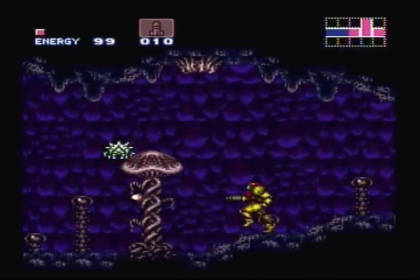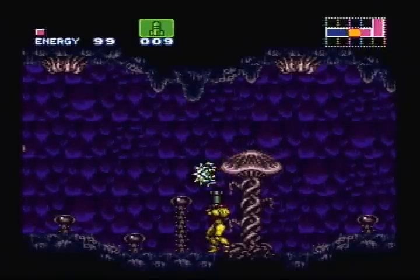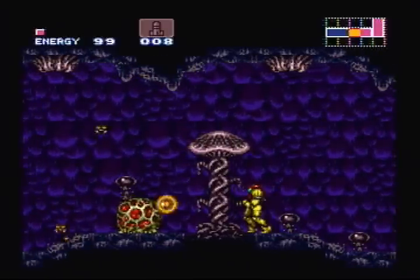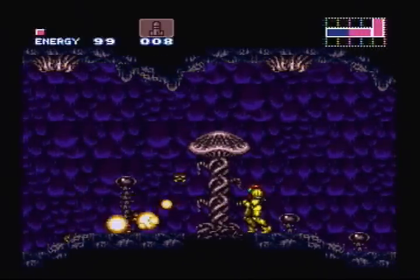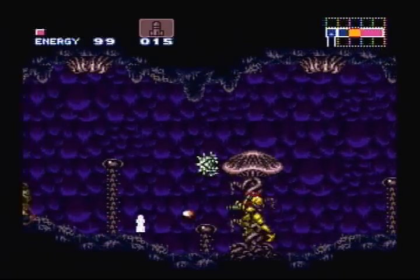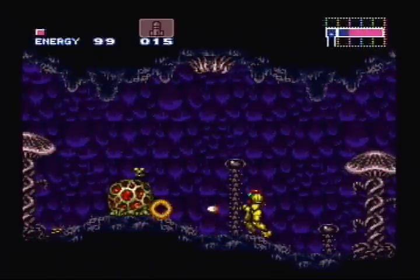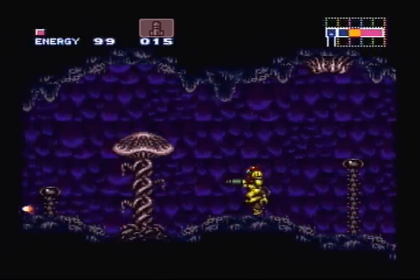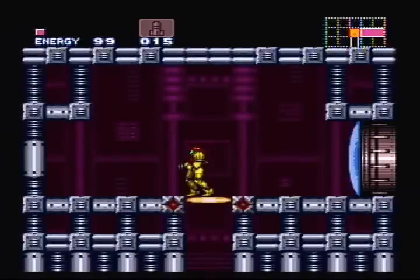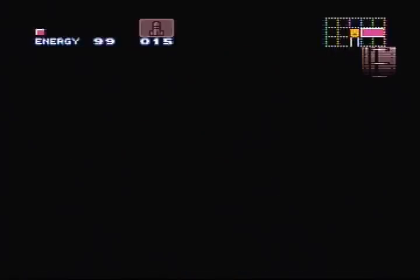We have another one of these rooms. You can't destroy these guys with missiles either, so forget I said that. These little things are larva nests. If you shoot them enough times, you'll actually be able to get a lot of missile pickups and energy pickups. But the little creatures can't actually hurt you if they get in your way, so be careful. And in here we actually have another elevator. This will take us back to Brinstar, but it'll take us to another area of Brinstar that we haven't been to yet.